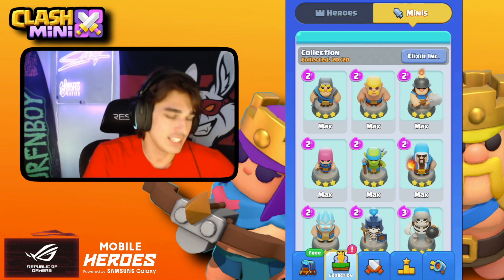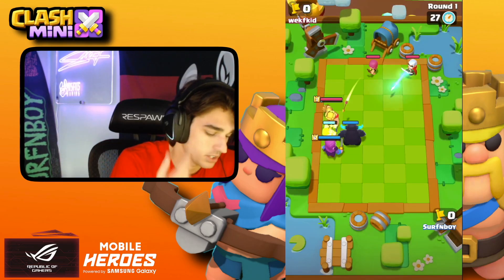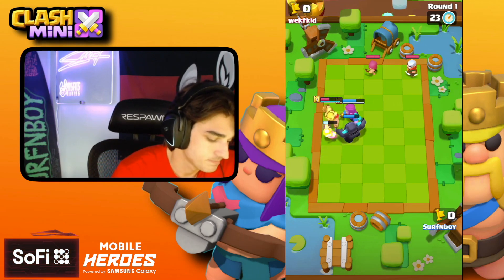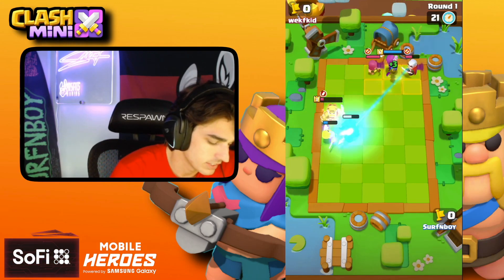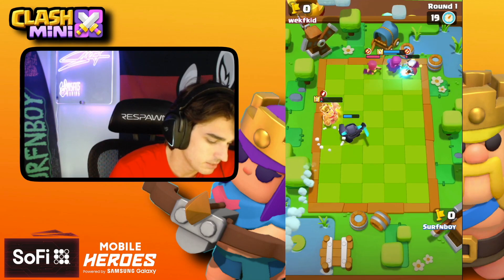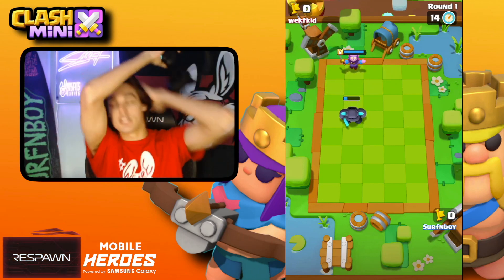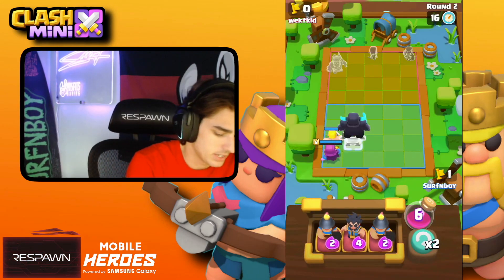The three-star barbarian — he's not that good. Our barbarian will lock on first because he's a little bit faster. Hopefully they take out the king. Boom, there he goes. The countess is just way too busted, it is so hard to counter.